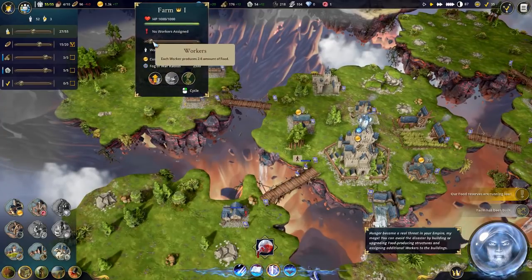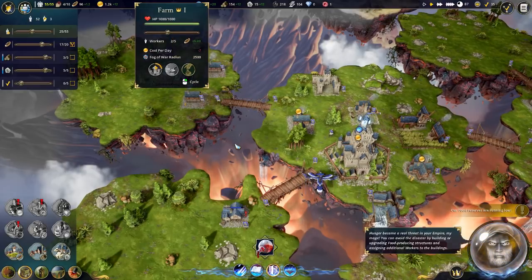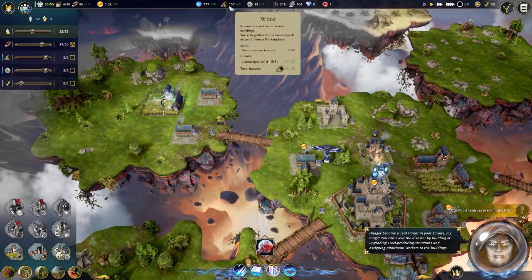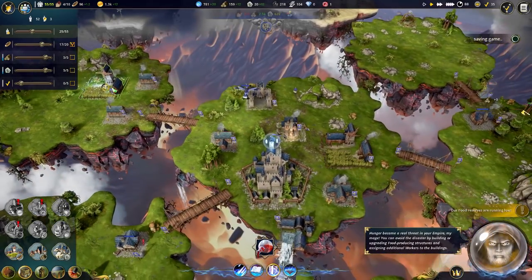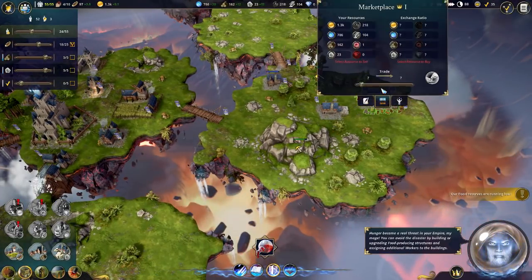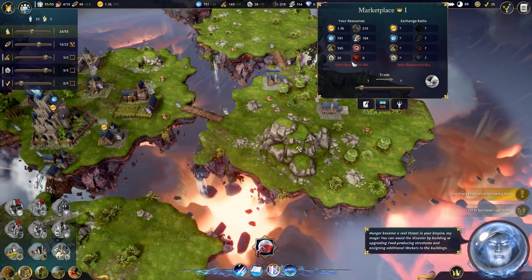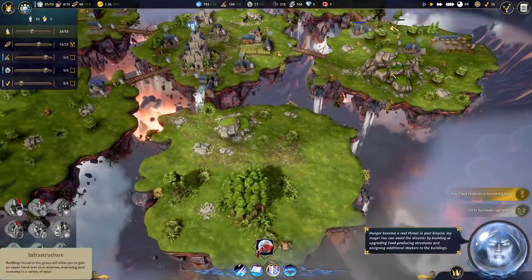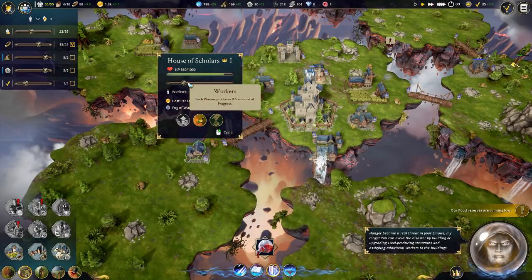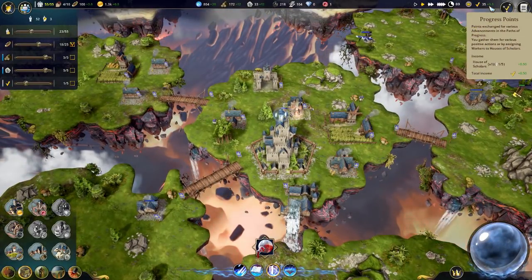Not a lot of gold coming in at the moment, but we have a lot of mana. Not too much wood and not too much stone, but I'm more worried about the food. So let's go ahead and focus on that. We can sell stuff at the marketplace - so if we had a lot of something we could trade it for something else. We don't really have a lot of anything right now.